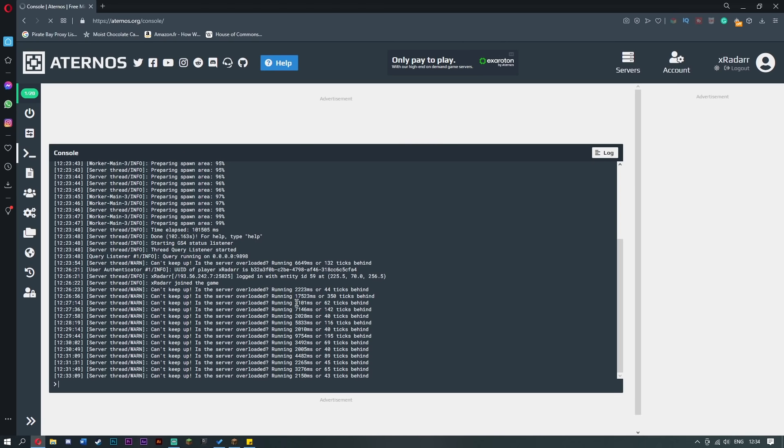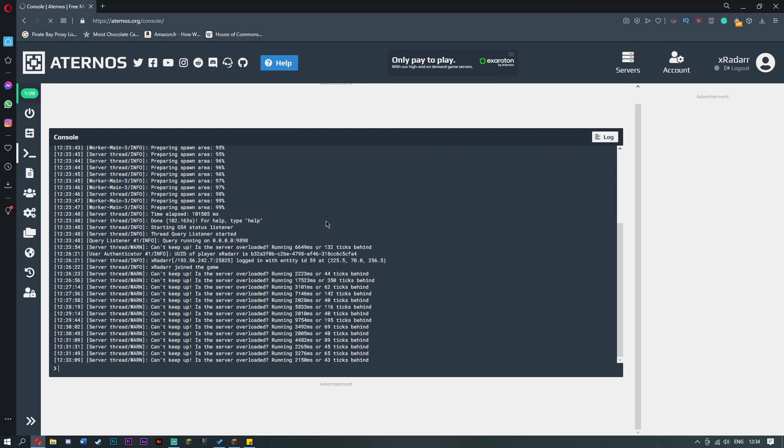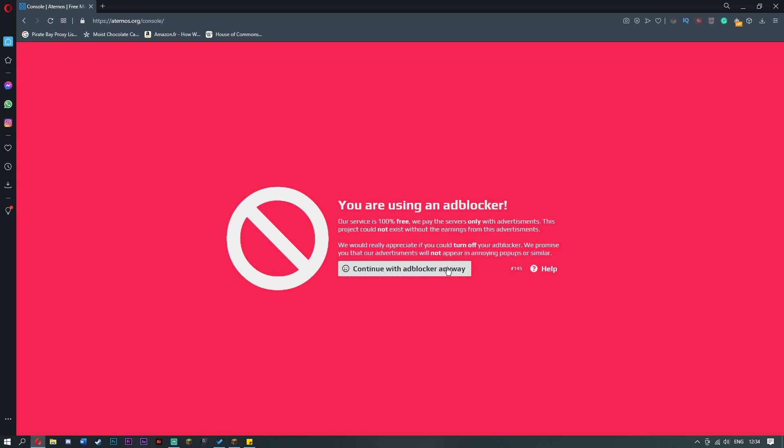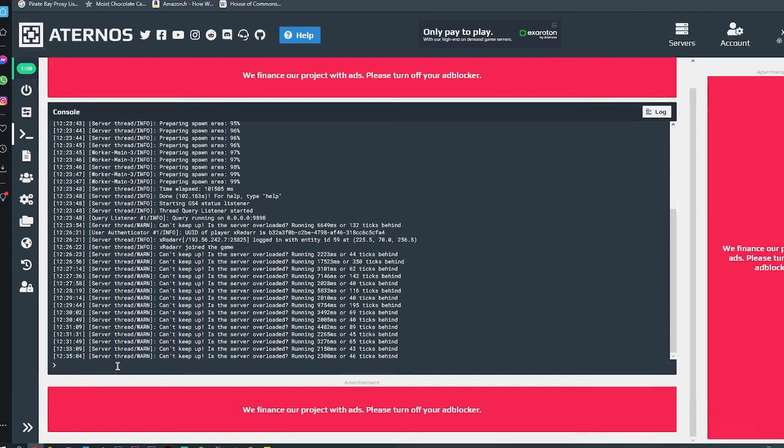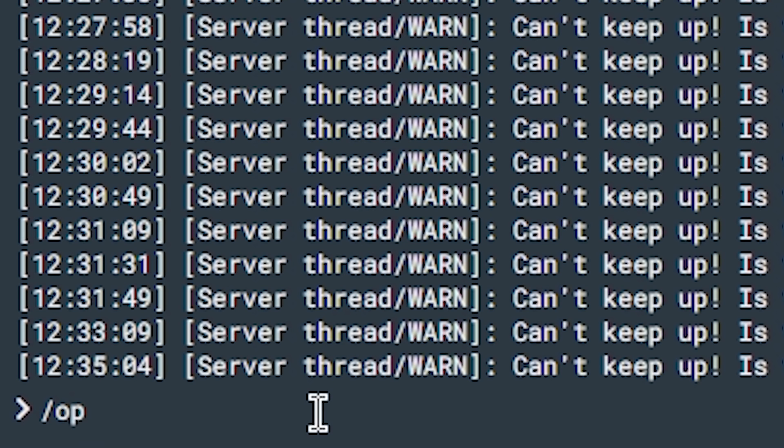Once you have your console here, you will see there is a load of really different stuff here. Once you've got this, you want to go ahead and do slash OP. This means to make them operator — to make them boss, controller, and administrator if you like. Depends on whatever you like the sound of. Simply type OP and then write in the name of the person and click enter.